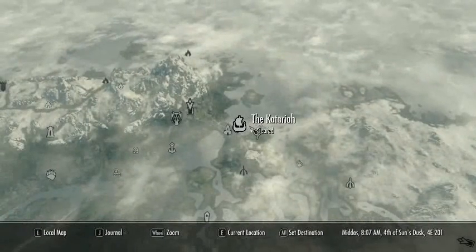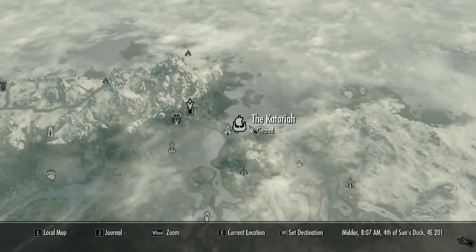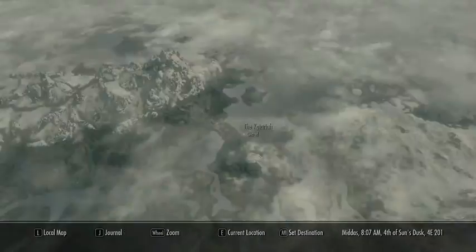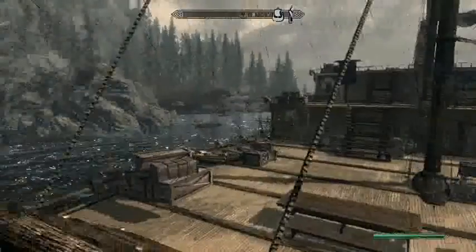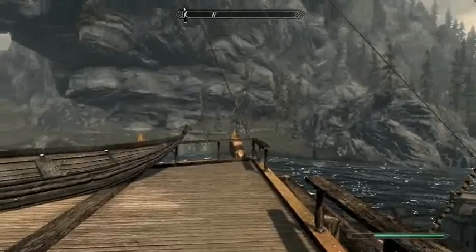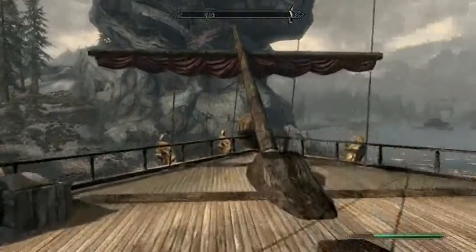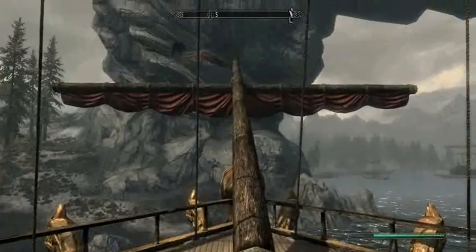Here I am on the Emperor's ship, the Kataria — I guess, Kataria, I don't know, whatever. But basically, to get this ship you have to assassinate the Emperor from the Dark Brotherhood missions. And, wow, that is laggy with Fraps — oh my god, that is laggy.